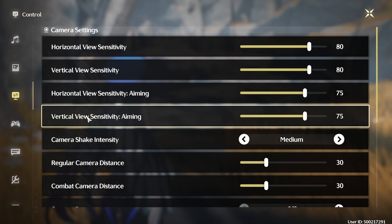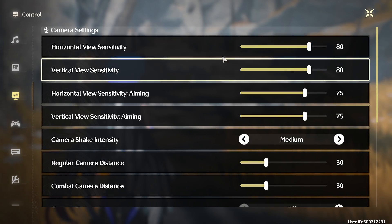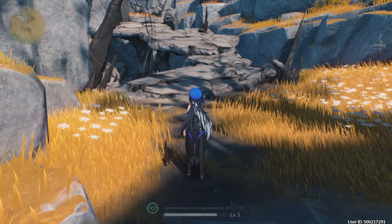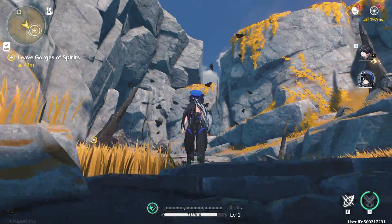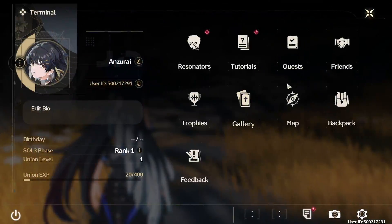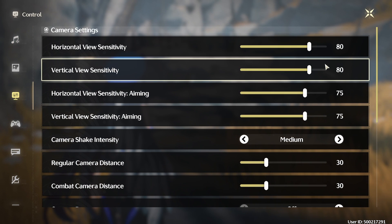Here's where the gameplay settings come into play. The horizontal view sensitivity — I have this bumped all the way up to 80 on each of them; I found this to be a very nice setting. Horizontal is your character looking left and right, and vertical is up and down. I personally recommend 80 on each. You could go higher if you find that too slow, or lower if you find it too fast.